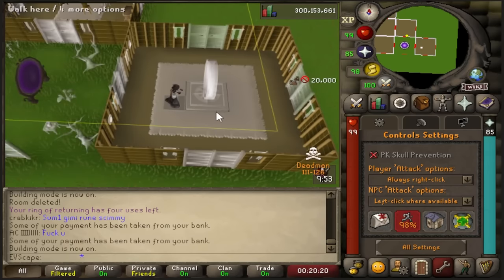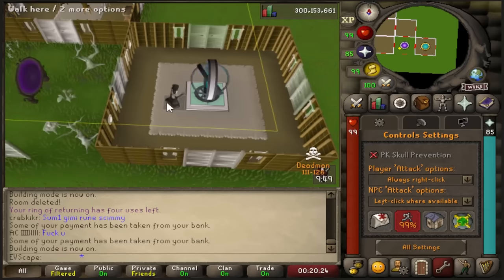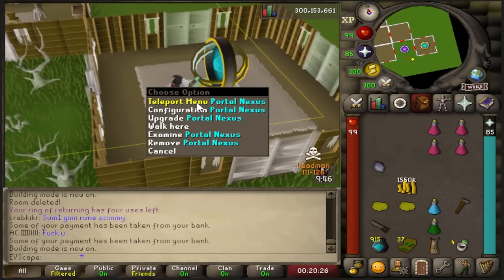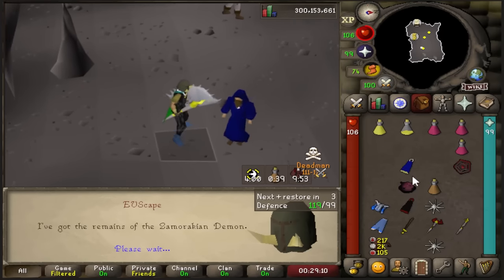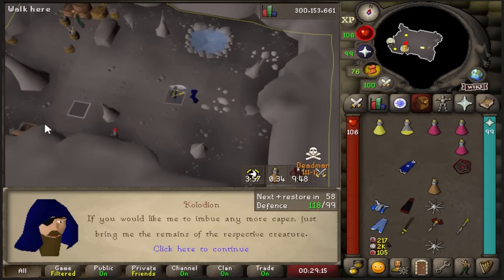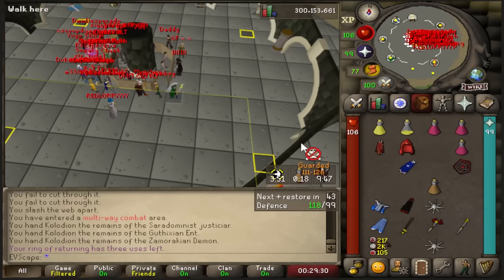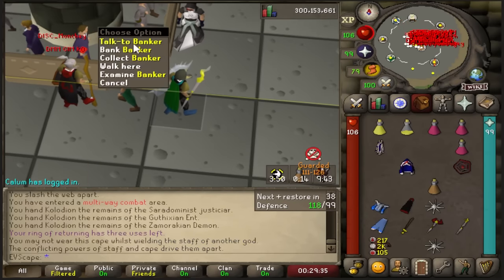Making a quick upgrade to the house before we go out PKing - we need to get the Portal Nexus in here. Very important to have a lot of teleports in your house in Deadman Mode. Handing in all of the demon items, and we're going to be getting ourselves an imbued Sire Domen cape. Very juicy. Then we're going to go ahead and join that with the Max Cape, and now we have an imbued Max Cape.